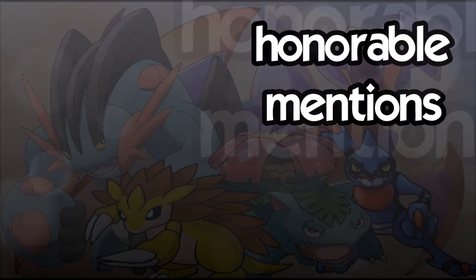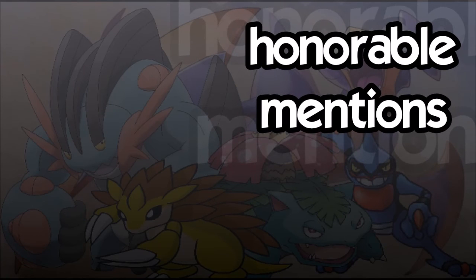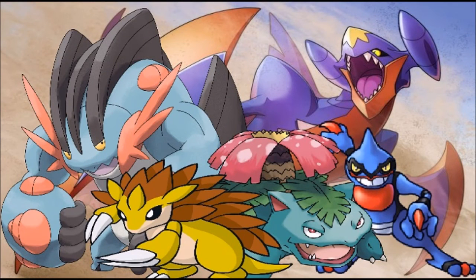Before going into our number one pick, here are the honorable mentions. These are the five mons that were settling for the number 10 spot. I decided to make this list a bit more unique, which forced a few cuts. Toxicroak didn't make it because it doesn't get enough of a boost from Dry Skin — while it's nice, it's just not that impactful. Venusaur, as I mentioned, was competitive for Victreebel's spot, but I felt they represent too much of the same thing, so it didn't make it.